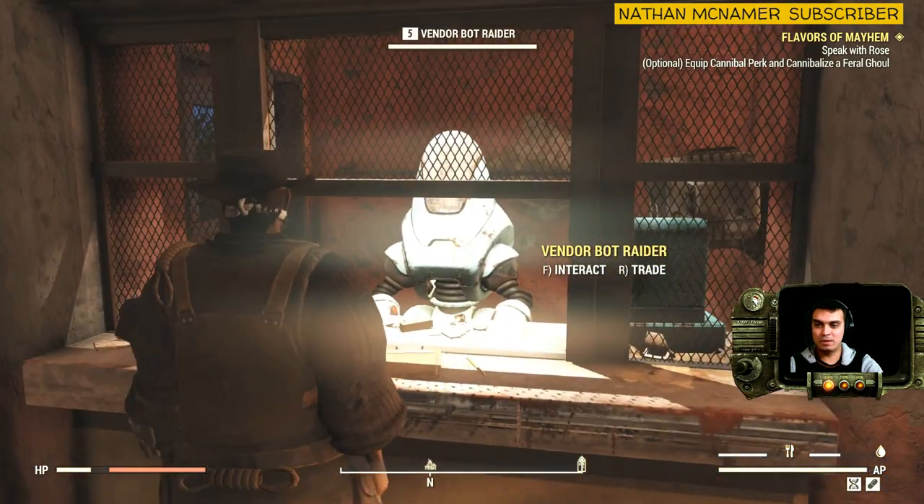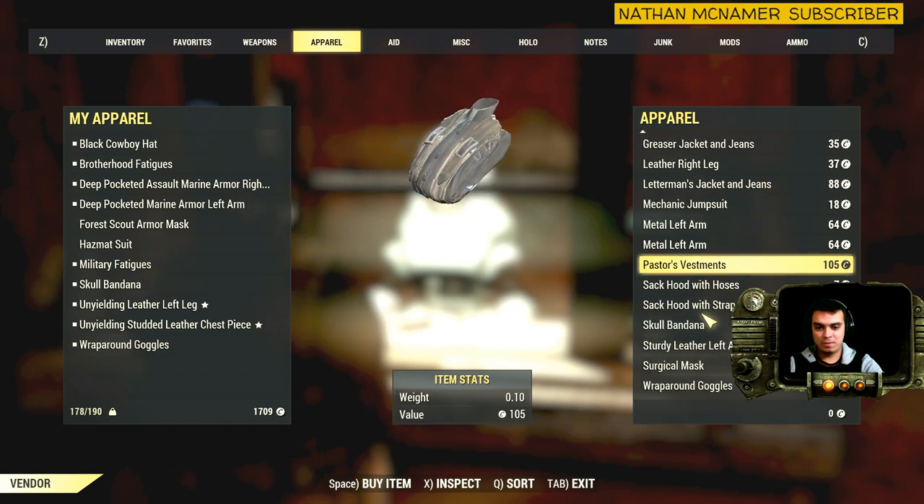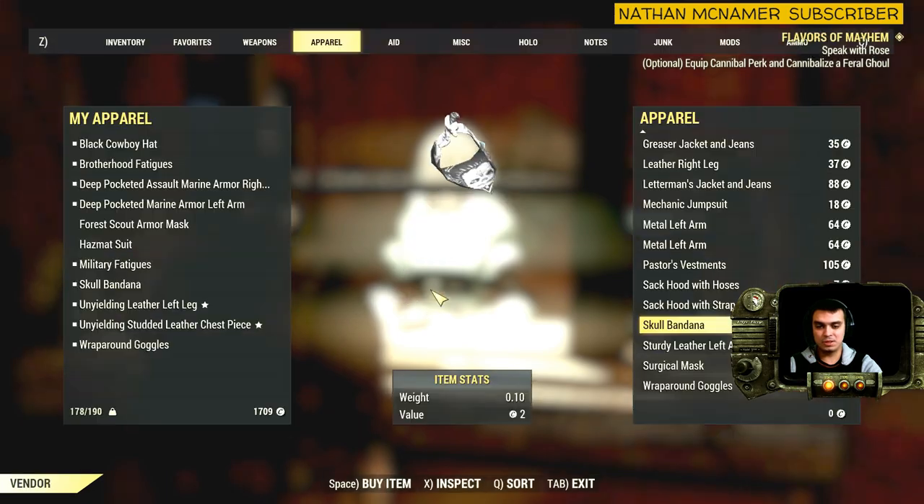So if you navigate to him, indicate trade, go over here, and then you will find the Skull Bandana. It doesn't really cost a lot, so it's pretty easy to get.